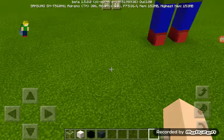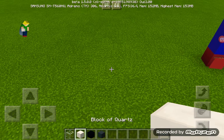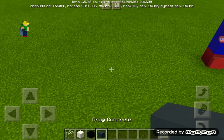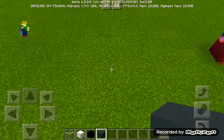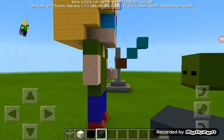These are the ingredients you'll need. I'm going to be making an astronaut, so you'll need glass, block of quartz, black concrete, and gray concrete. So let's start making this.